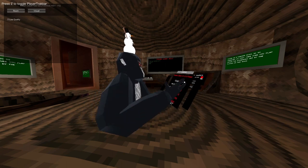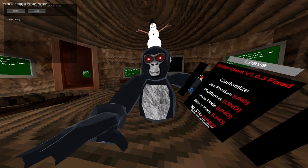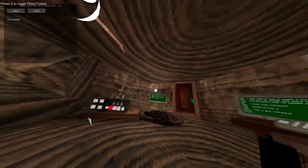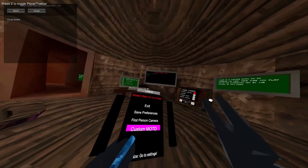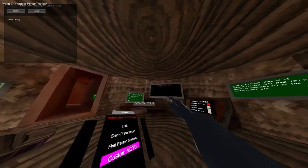Let's get right into it. First one we got is to leave — that just disconnects. We got side buttons on the side to change and customize. You can save presets. First one's camera, custom message of the day.